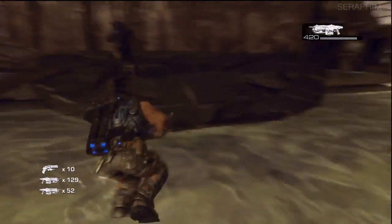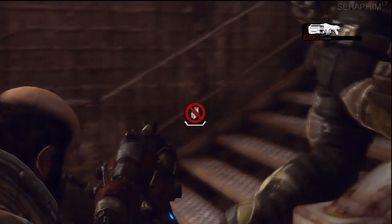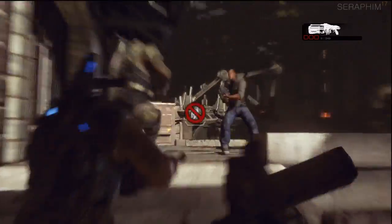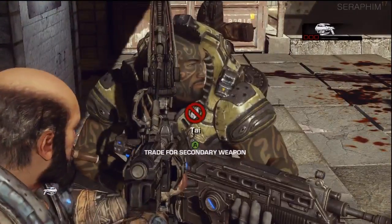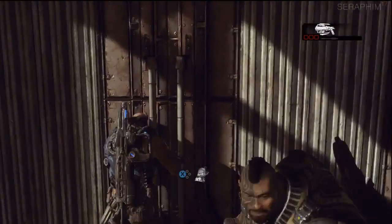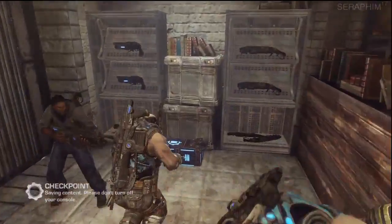If I was paying attention, I would be taking the Torque Bow off of Ty — and I think I'm trying to do that now. I know I've given him one, I know it's got ammo in it, and I'm trying to swap my boom shot for it. It's got no ammo — goodness me. I could have sworn I gave somebody one with ammo. Suffice to say, it's a fail on my part.